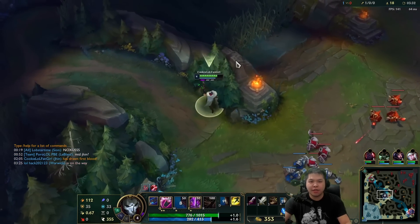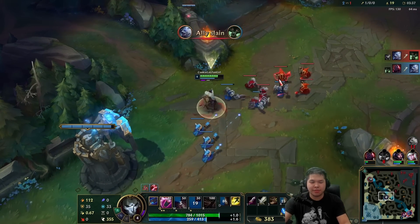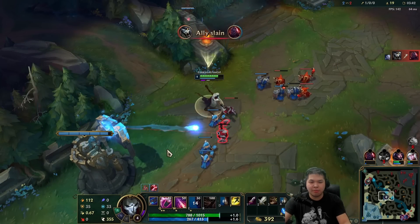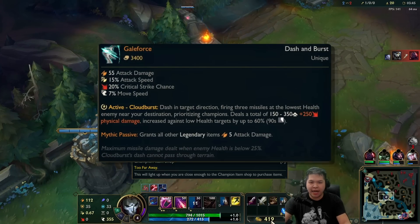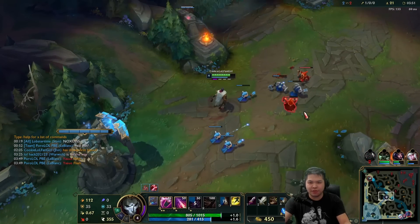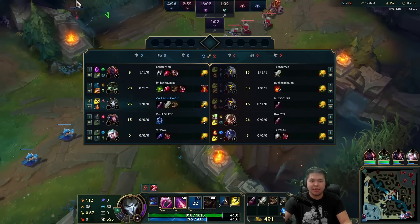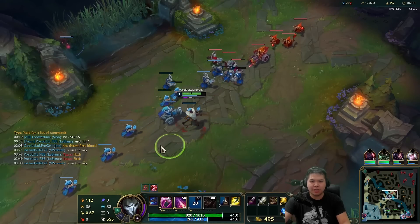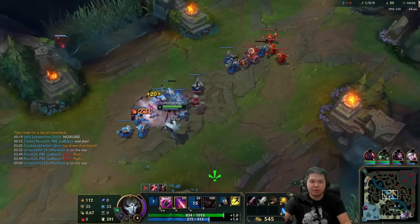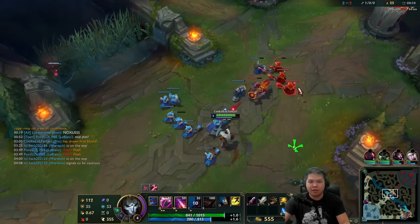Honestly I got that minion so I'm kind of happy. I think he just pushed and backed and got a refillable. I'm just going to chill right here. I can actually roam, but nah I don't even want to roam. Rengar is the jungle and this is a slow pushing wave so I'm just chilling. I actually do want to fight Yasuo but I think I can get a little roam here.